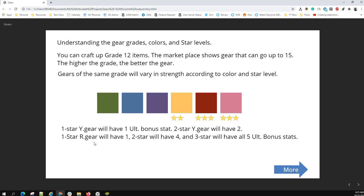Then if you've got red or pink — one star on a red gear will have one stat, two stars will have four stats, and three stars will have all five. Yellow can never have all five; only red can. So that's it about ultimate stats.